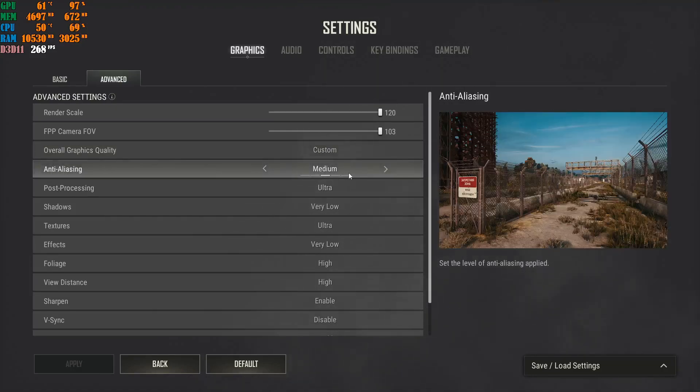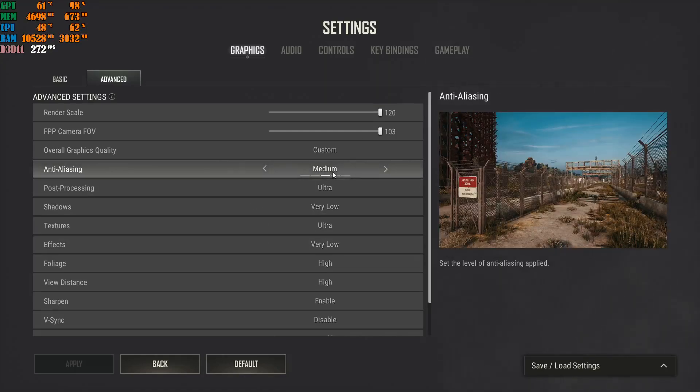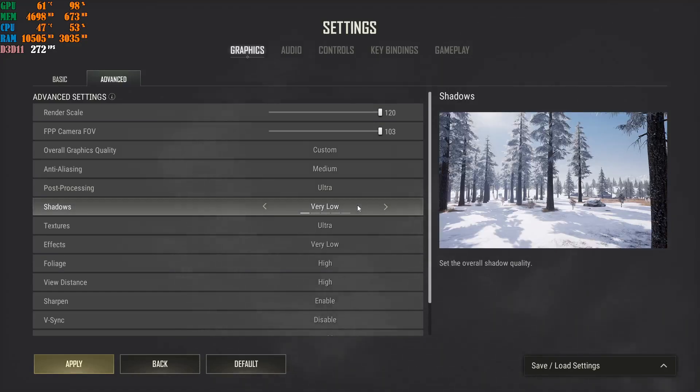For Anti-Aliasing, I highly recommend setting it to Medium. Higher settings like High or Ultra make grass much thicker, which hurts visibility. For Post Processing, you don't need Ultra — if your machine struggles, go Very Low. Shadows should be set to Very Low; you don't need to see shadows in a competitive game. Focus on getting every advantage you can.